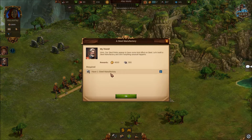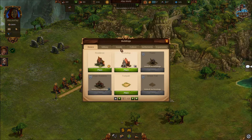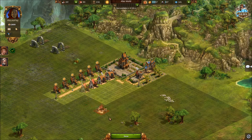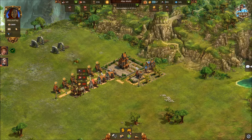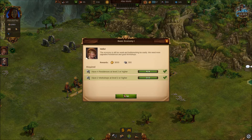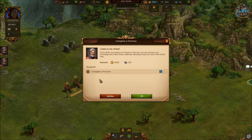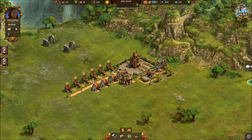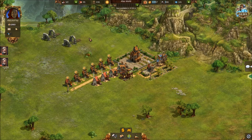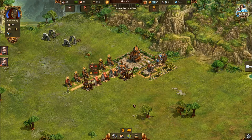This next quest is to have one steel manufactory, so we're going to build it - we've already unlocked it and it's small enough to fit in our city. We also got both workshops upgraded to level two while we were waiting, so that's another quest completed. All we need to do now is complete the quest to have one steel manufactory, which will take a minute.